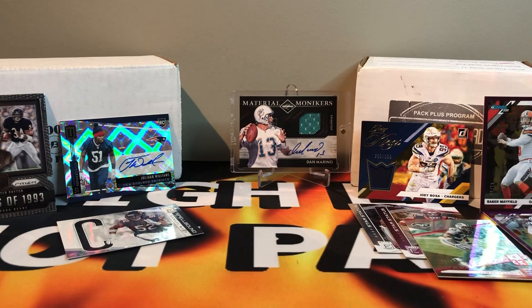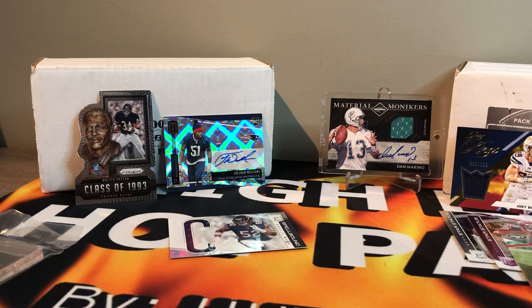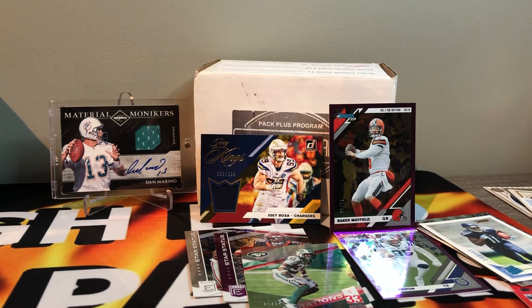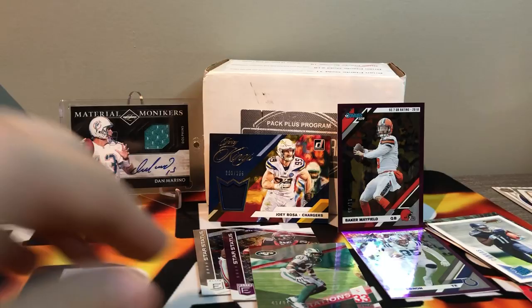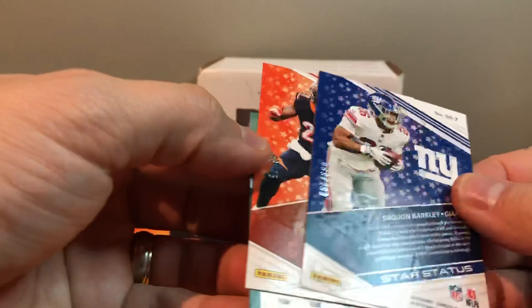That's it — nothing one-touch worthy, nothing too crazy out of the Boom Box, but the main hits were the Khalil Mack, the Juwan Williams auto, and the Walter Payton die cut. From Brothers and Cards we had a lot of numbered cards — Joey Bosa hit, Baker at 93, Eric Ebron, Jamal Adams at 67, Saquon at 299, Joe Mixon at 75. Comment below and tell me who won — Brothers and Cards versus the Boom Box. See you in the next one, peace.